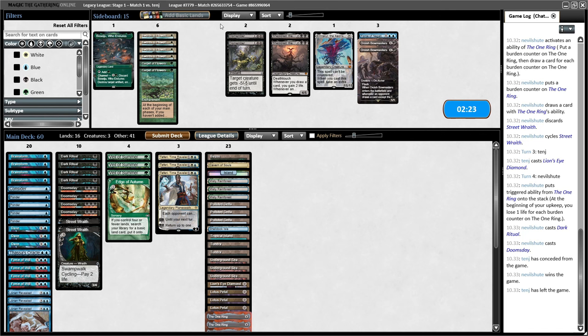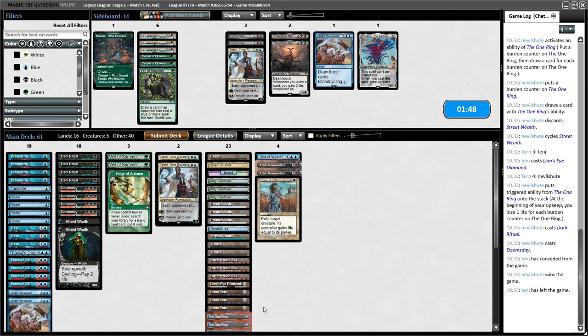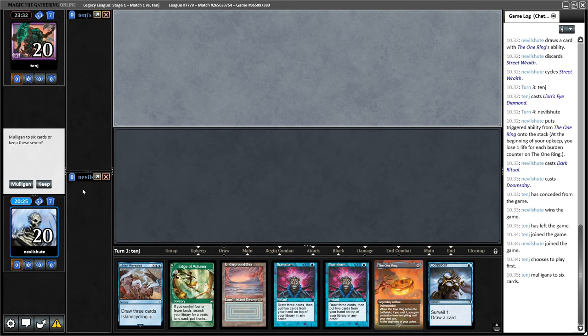I guess it's better to bring in Plow. I'm gonna at least trim one Veil — which is maybe folly if it is a Tendril Storm deck. I'm gonna cut a Teferi as well, cut a Lorien Revealed — I don't expect my mana to come under any serious pressure. And then probably cut one Street Wraith. This hand doesn't have Force of Will, so we're sort of dead to any turn one shenanigans — but other than that it's pretty decent. I'm mulliganing to six. I think I'm gonna keep this, especially when they mulligan.